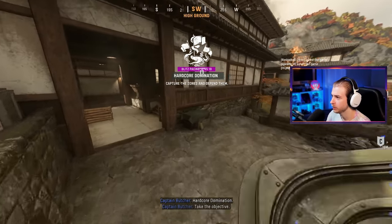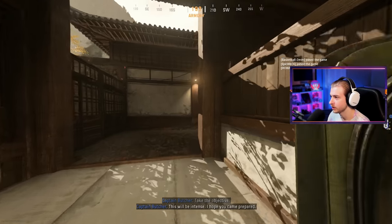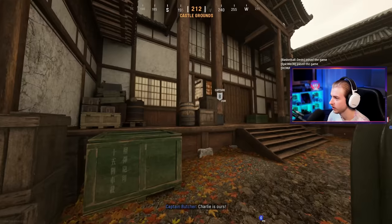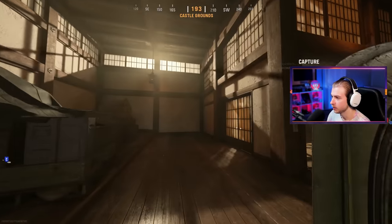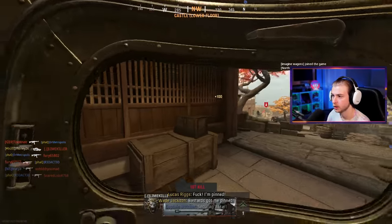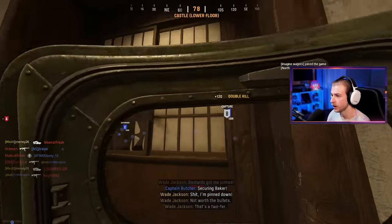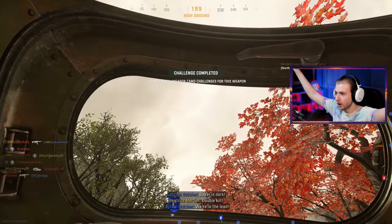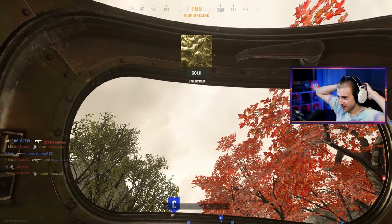We're on Castle now — probably the most beautiful map in this game, honestly my favorite, and it's going to be the background for my thumbnails for the foreseeable future. We need two double kills on this map. There's somebody right here — two people actually. There we go — that's our last double kills! Gold challenge completed: 30 double kills. Let's go!